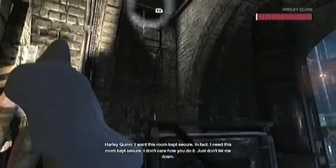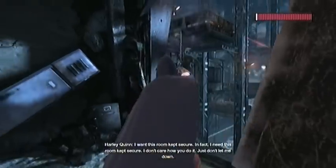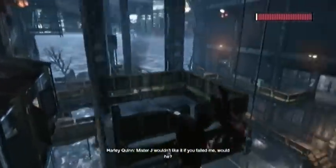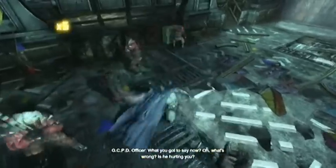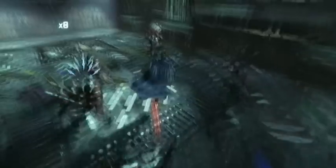Control switches between Batman and his sidekick throughout the DLC episode, and also jumps back and forth through time, starting us in Act 2 of the story and revealing Act 1 as we progress. Batman himself controls in exactly the same manner as he did in the main game, and will also have his full arsenal of gadgets. Nothing new to report there.